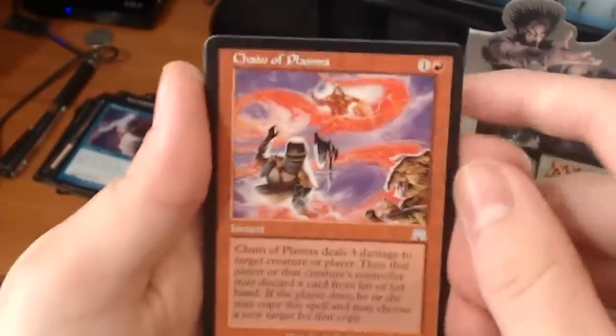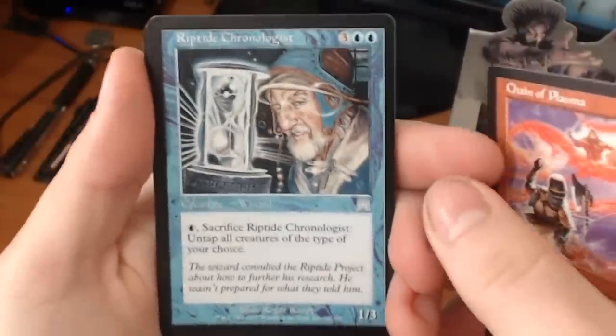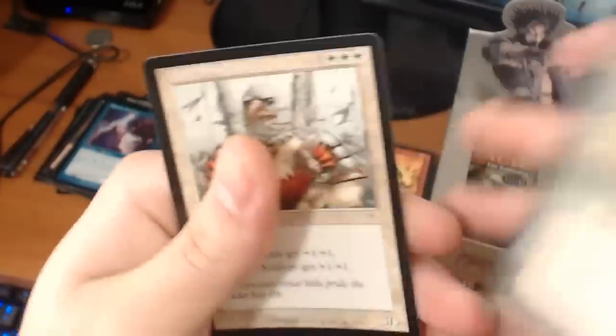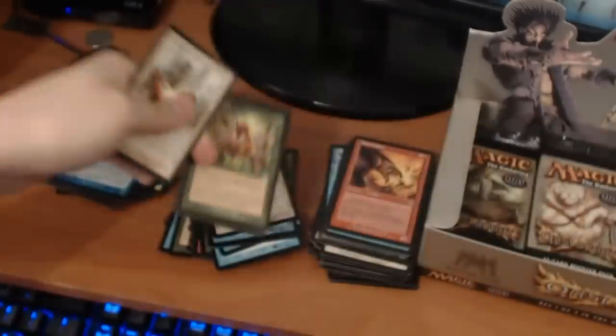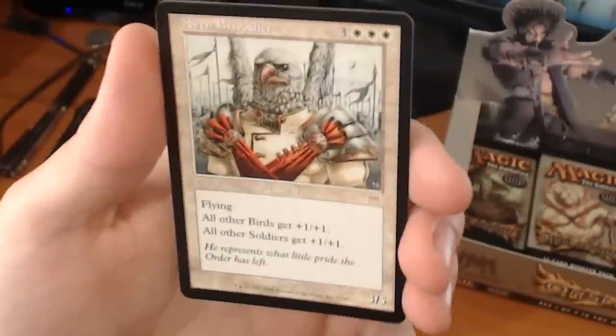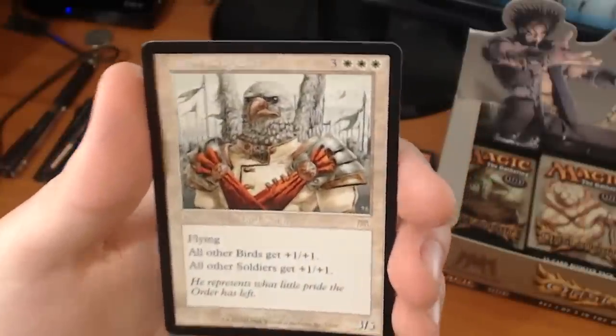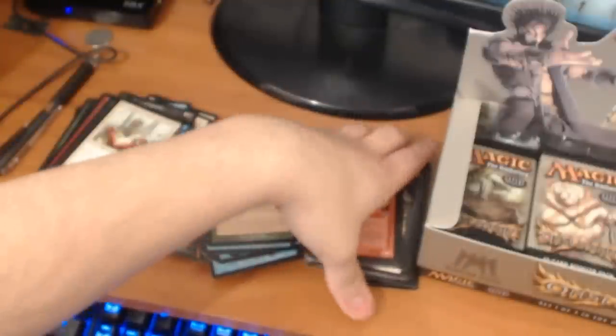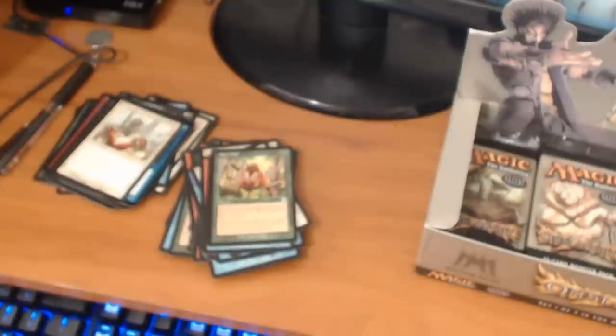We have a Chain of Plasma, a Riptide Chronologist, a Run Wild. And our rare is an Aven Brigadier — it's a 6-drop for a 3/5 flyer. All other birds get +1/+1, and all other soldiers get +1/+1. It's a very powerful creature, especially if you're running a weenie deck with a bunch of weenie flyers and humans.